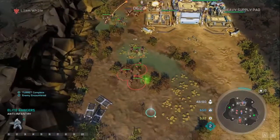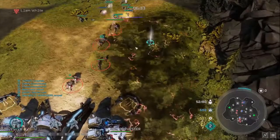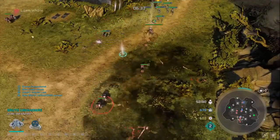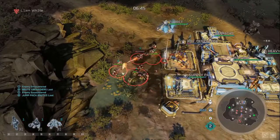Luckily, being the AI, the opponent didn't fully commit with their army. Our Leader and a couple of Rangers are picking them off, and we manage to push them off while maintaining a good offense - we end up taking down the generator again.